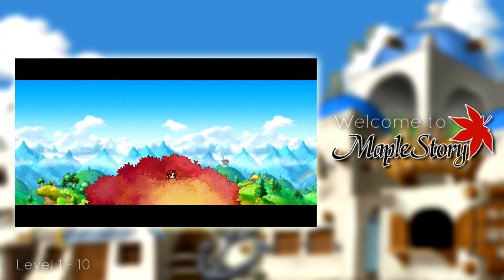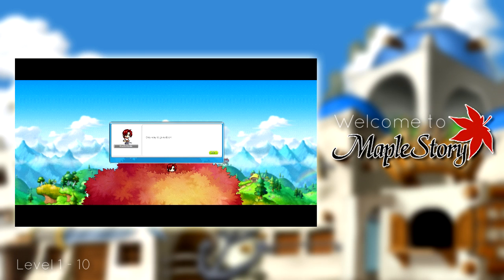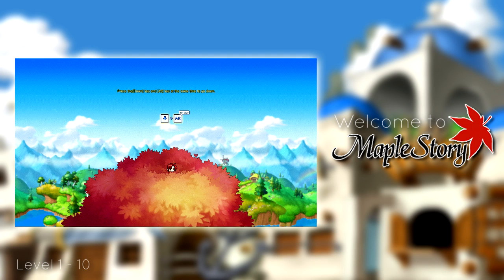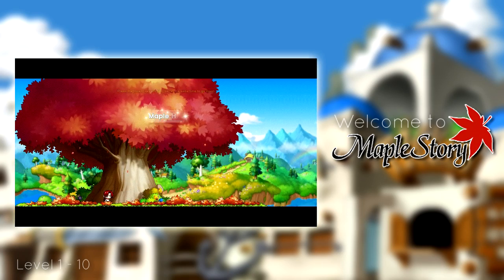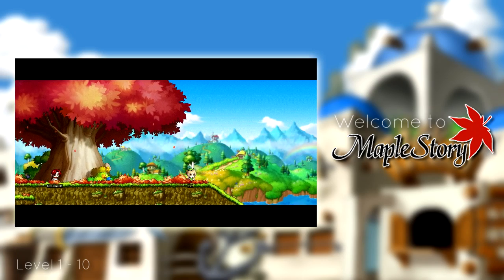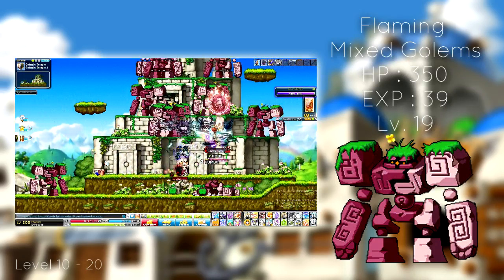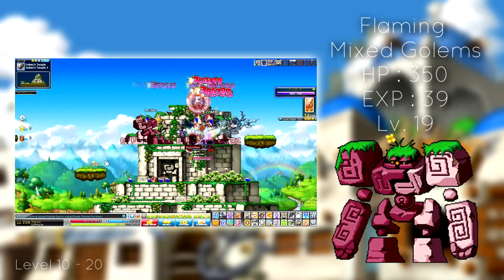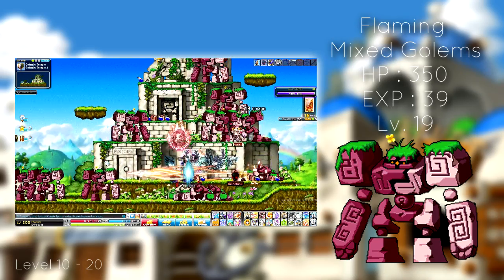Now that you're in MapleStory, congratulations on your new character. Off the bat, I recommend that you stick with your character class's beginner quests, mainly because jumping straight into training at level 1 isn't the greatest of ideas. So just follow the quest guidelines, fulfill the requirements, and you should be leveling with ease. At level 10, you can either continue with your class's questline, normally up to level 20 or 30, or from level 10 till 20, you can visit any of the golem maps over at Golem Temple.